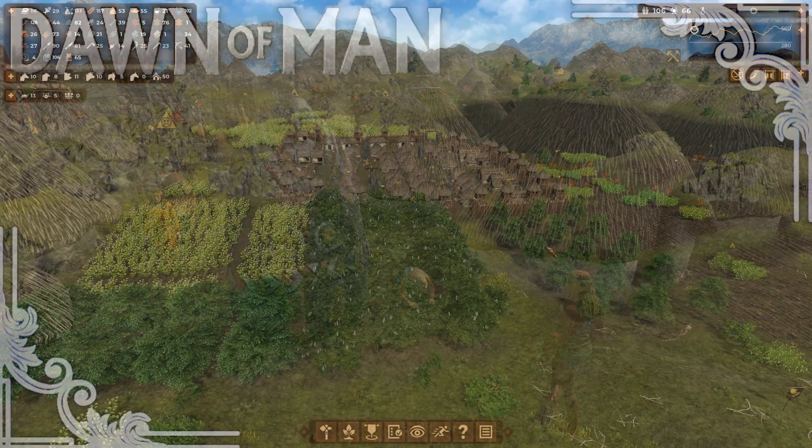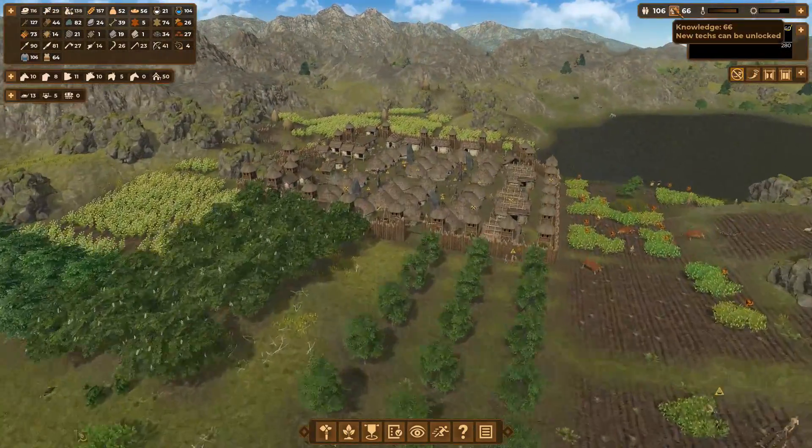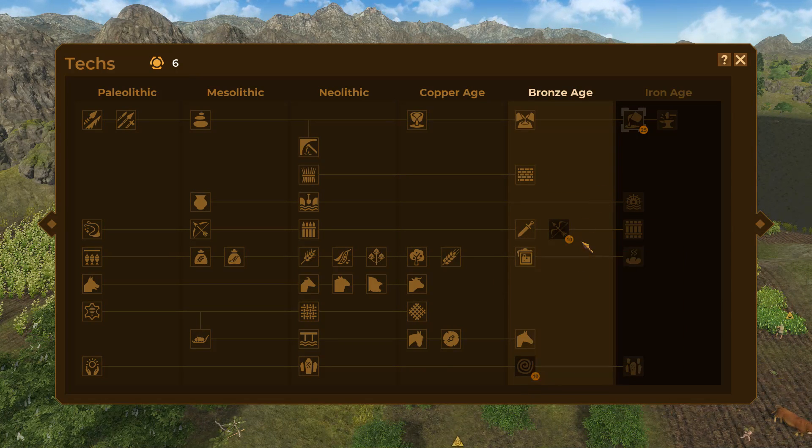Welcome back to another episode of Dawn of Man. In today's episode we are finally going to spend our knowledge points and just go ham. I thought I'd had enough for everything - sad.